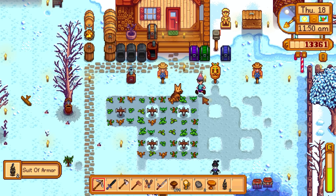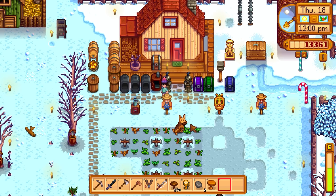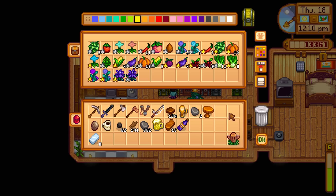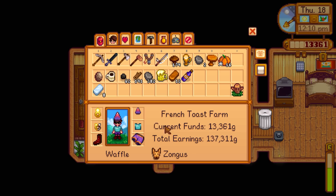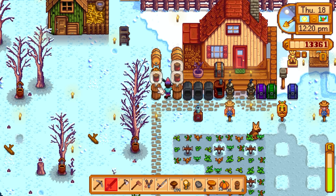I got a comment suggesting to place the suits of armor at the bottom of the stairs to guard the house - I was trying to place them up top but it wouldn't let me, but down here fits pretty well. I also want to make extra preserves jars and kegs to start using these pumpkins. I cut down another tree so now I can make a third preserves jar. Three of the jars just finished with blackberry wine.